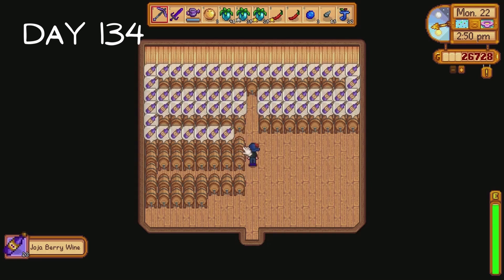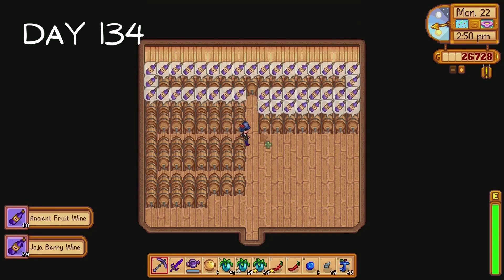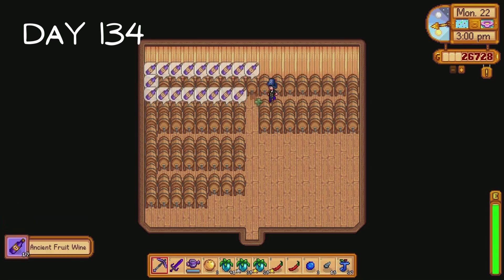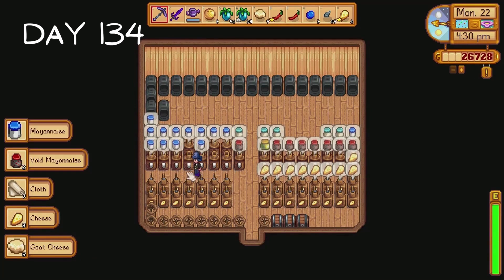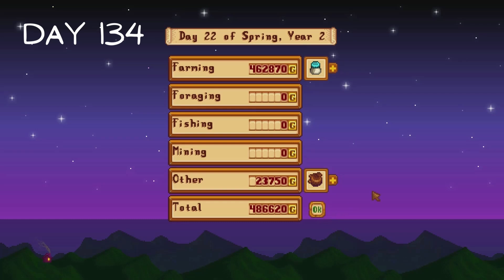Is it just me or has pretty much every day during spring been full of ups and downs? I don't think we've had a day that was all good or all bad. It's like the Stardew Valley universe can't decide whether I have bad luck or good luck so it gives me both at the same time. I collect some artisan goods from our miscellaneous machines shed and throw everything into our shipping bin. We earn almost 500,000 gold from this.